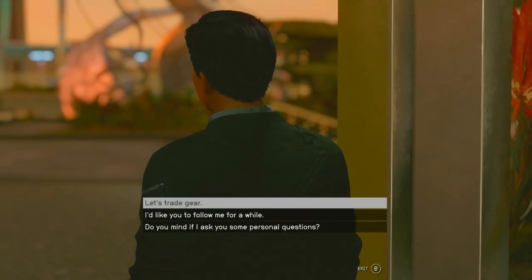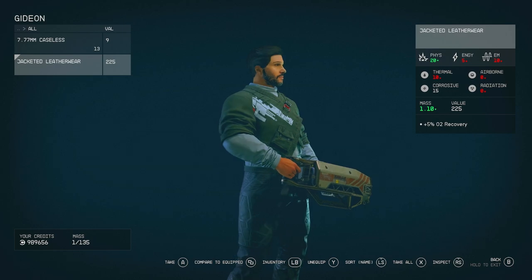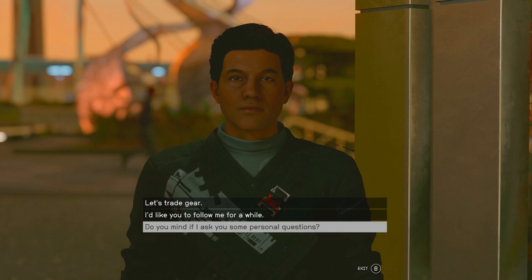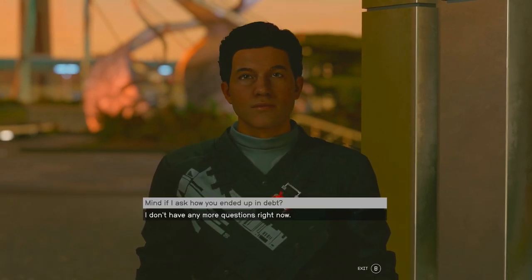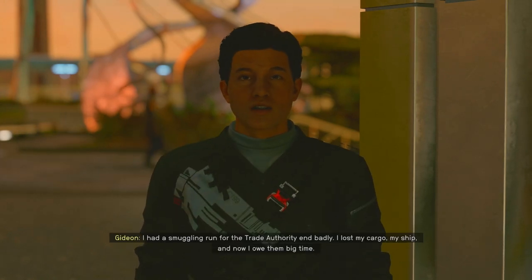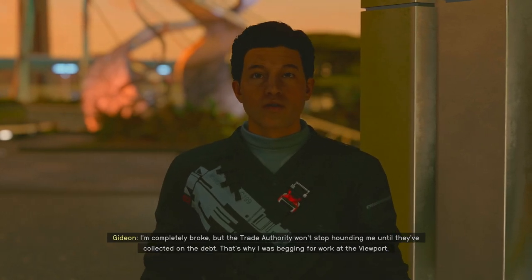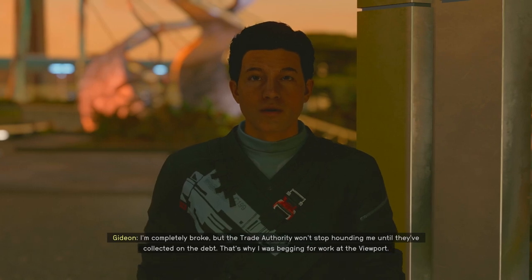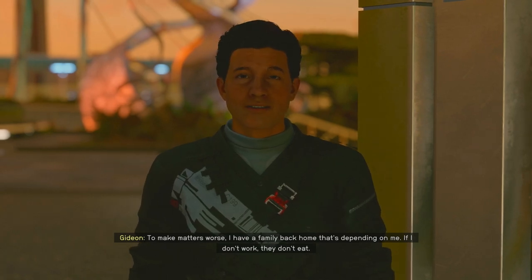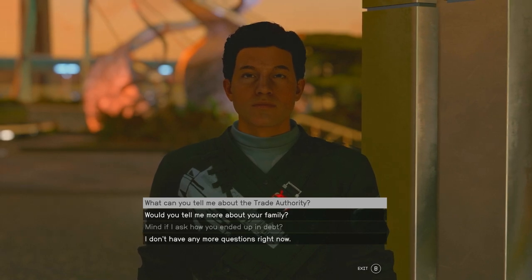He's off to go to my ship. On the way I'm quickly going to talk to him — 'let's trade' to see if he's got anything on him. I'll pass on buying his clothing. Then I ask: 'do you mind if I ask how you ended up in debt?' He said if I hired him he'd tell me. He says he had a smuggling run for the Trade Authority, badly lost his cargo and his ship, and now owes them big time. He's completely broke, but the Trade Authority won't stop hounding him until they've collected the debt.